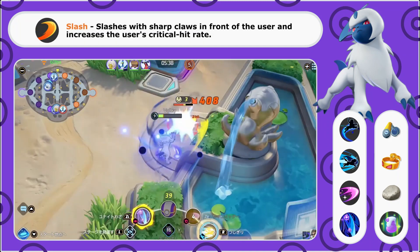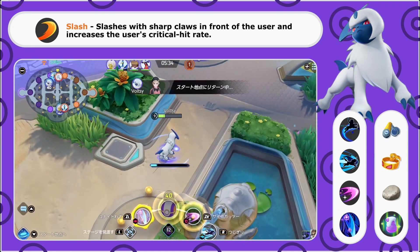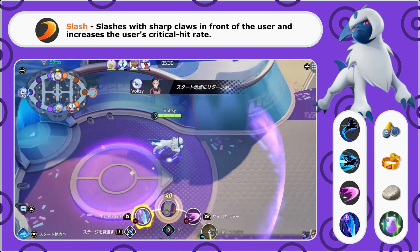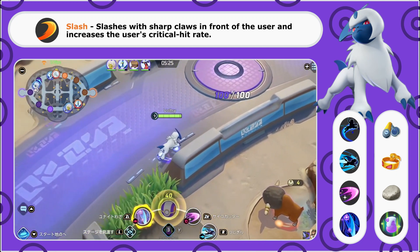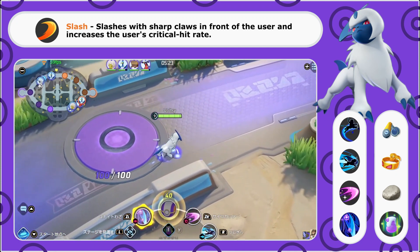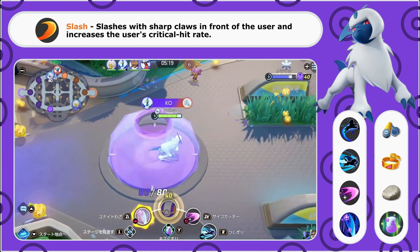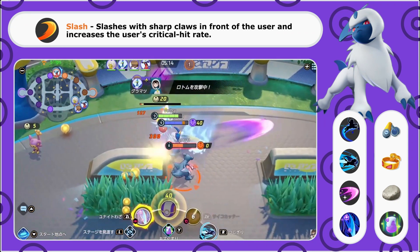Slash attacks with sharp claws in front of you, and it also has the benefit of increasing your critical hit rate even more. At level three, if an opponent gets too aggressive and ends up in your area, if you have both Feint and Slash up, it can be really nice to lead in with Slash to increase that critical hit rate and then follow up with a Feint to dash them down and go for that early KO.